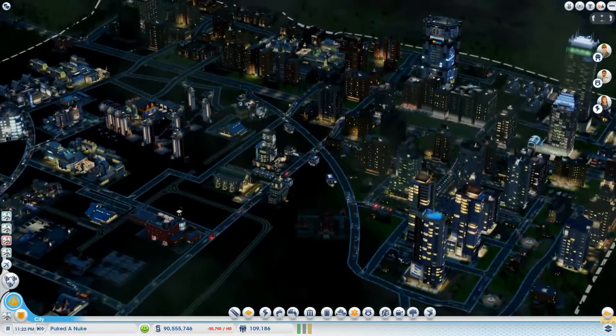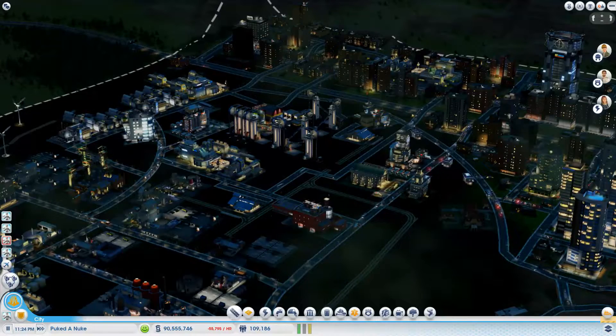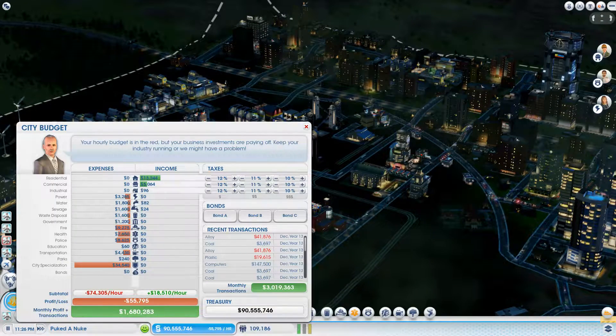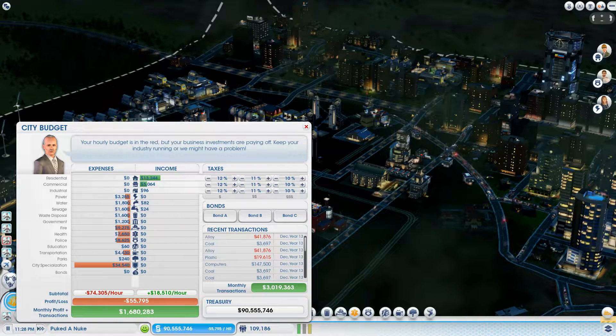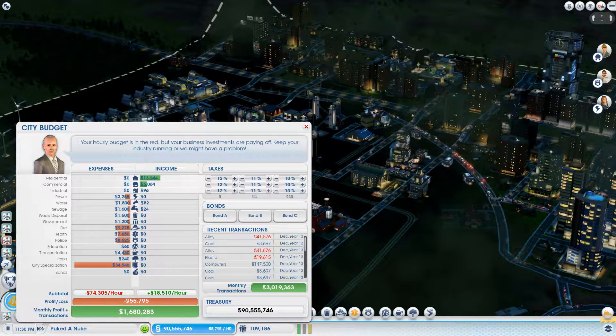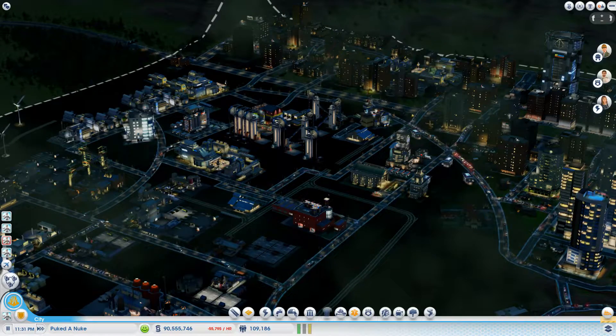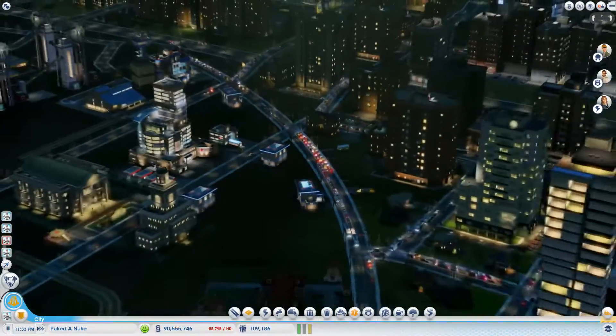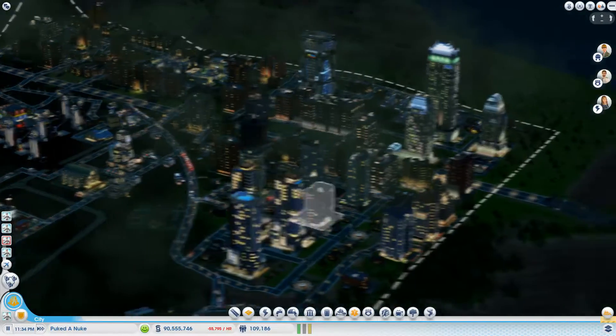Just look how black the ground is now. This city, even though it says minus 55,000, it's got 90 million and it's making 1,680,000 monthly — which is every day in the game — so it's definitely profitable and it's still got a pretty good population. It is still doing well.